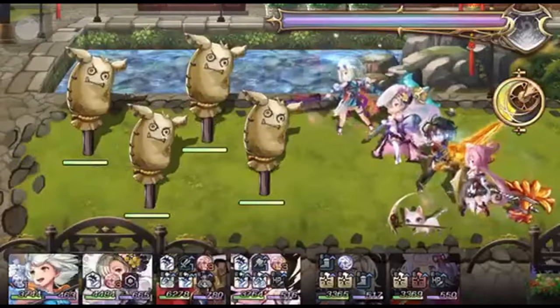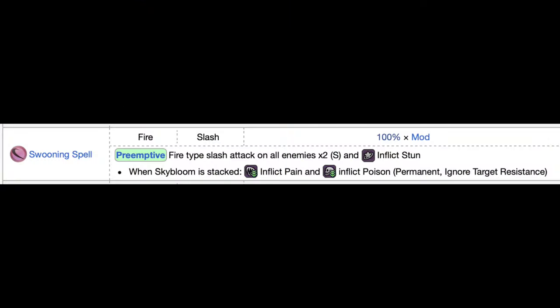Sky Bloom Lift is designed to set Sazanka up for other skills. First is Swooning Spell — without Sky Bloom Lift, it only gives two small fire slash attacks and inflicts stun. But if you use Sky Bloom Lift beforehand and get the Sky Bloom stacks, Swooning Spell will also inflict permanent pain and poison on your enemy. This could be good if you don't have a pain and poison setter, but I personally wouldn't waste a skill slot on it.